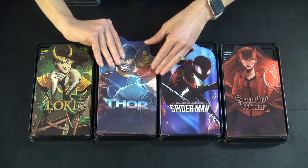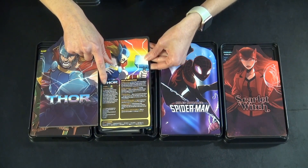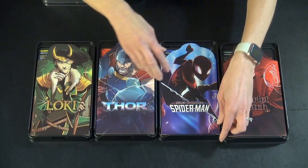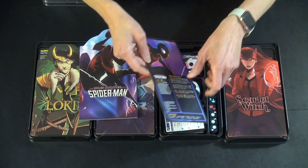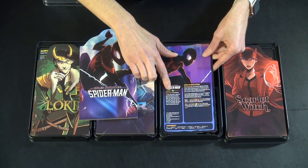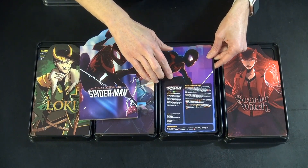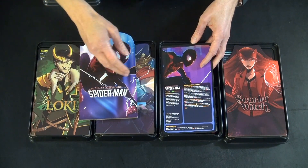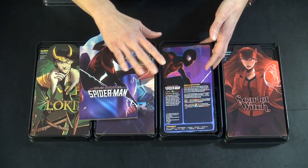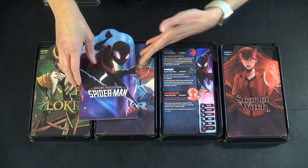To begin, you look underneath these characters and you look for the complexity rating of the character. Thor is at a level three and Spider-Man is at a level two. I highly recommend for your first time or two playing the game, starting with a lower complexity character. They're still very powerful and you still can win against them. Loki and Scarlet Witch have higher complexity levels, but Spider-Man can be played against Loki and still win. Complexity is not related to power — it's how well you use their different abilities when you're playing.